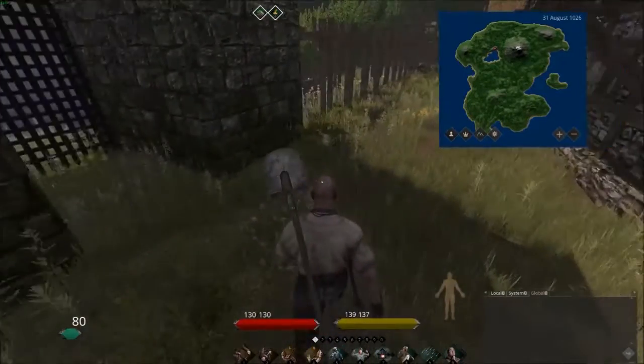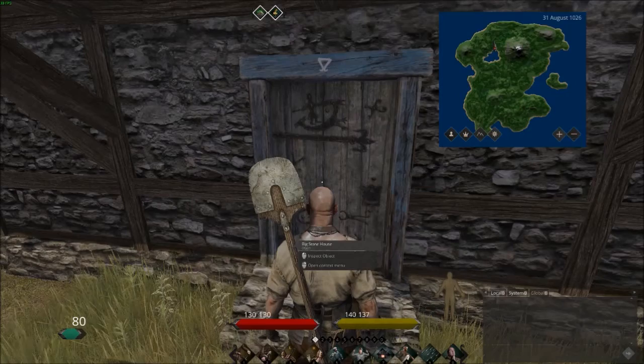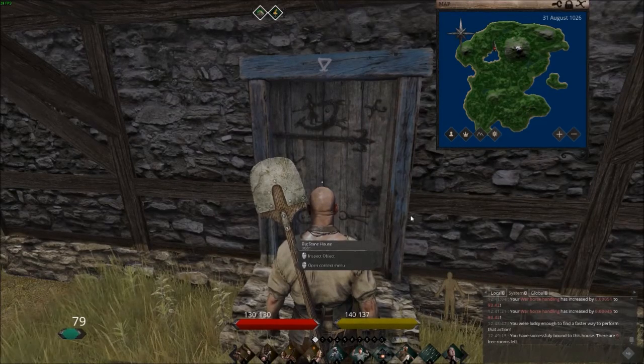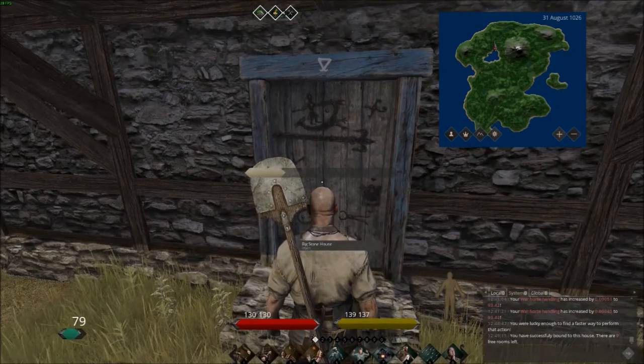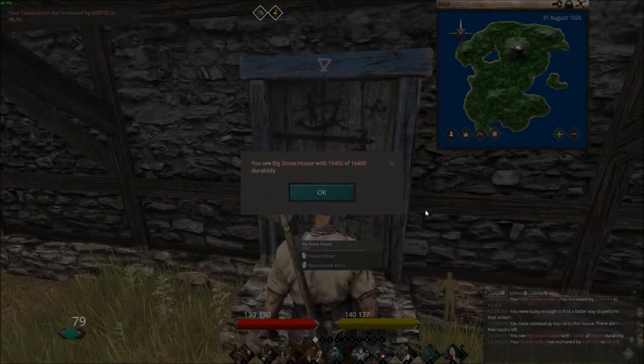Right at the gates — let's check the inside, just all set up my home. Actually, nine rooms left, so nine more people can find a home here, which is awesome. Let's check the construction — the durability gives some sort of indicator of quality. 16.4K, not so bad, about 80-ish quality.